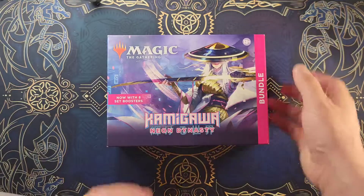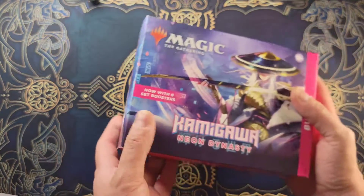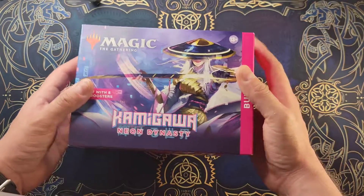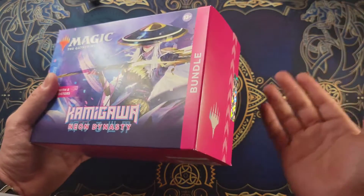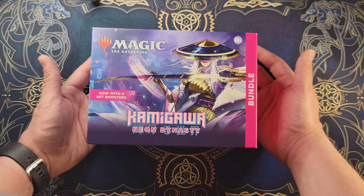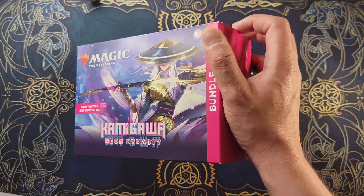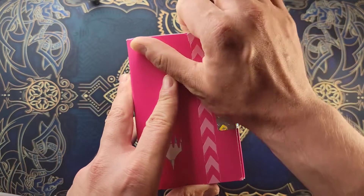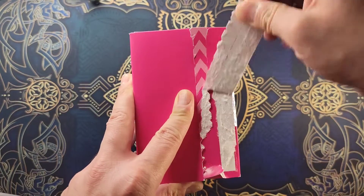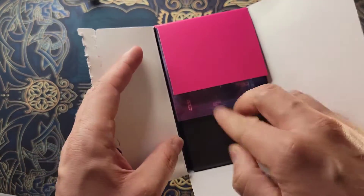Alright guys, we're back cracking packs! Today we got a Kamigawa bundle brought to you by one of our good friends, Six Lines, which actually brought back the mystery bundle for us. So today we're gonna crack this bundle, hopefully see if we can get anything good. We're looking for the Inkers, but I know they're a little bit hard to crack. Let's break this bundle up and see what we can get!